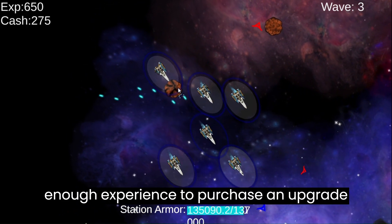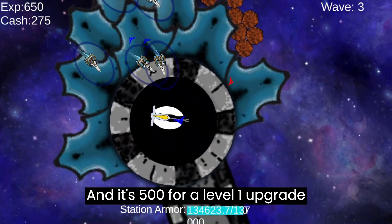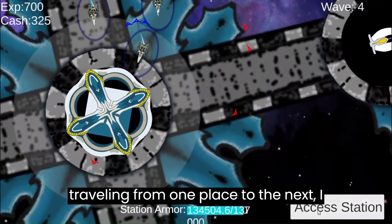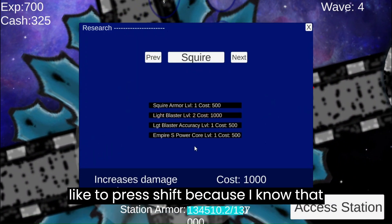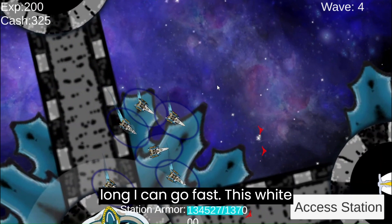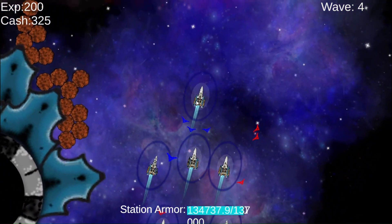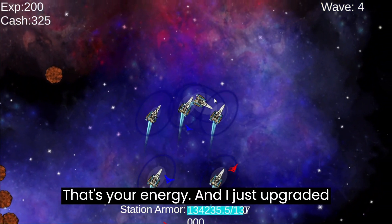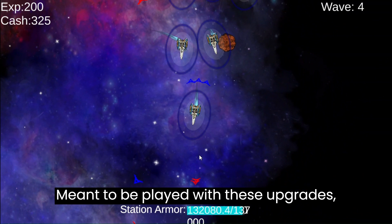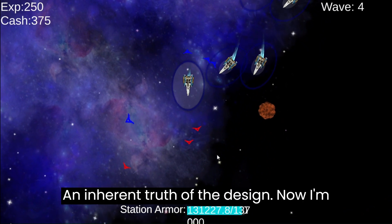I do have enough experience to purchase an upgrade again — I have 650, and it's 500 for a level one upgrade. When I'm traveling from one place to the next, I press shift because shift causes me to go faster. There is a limit to how long I can go fast. This white ring — a little faded spot — see how that goes down? That's your energy. The game is meant to be played with these upgrades; that is an inherent truth of the design.